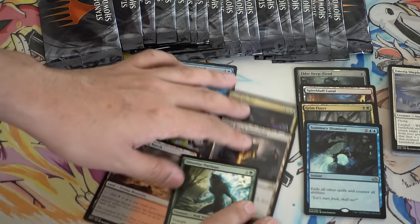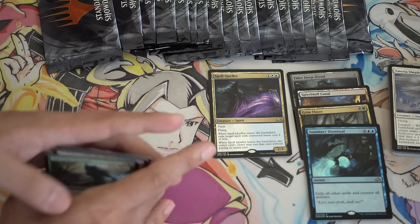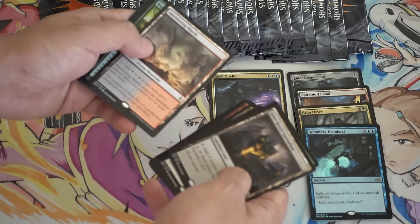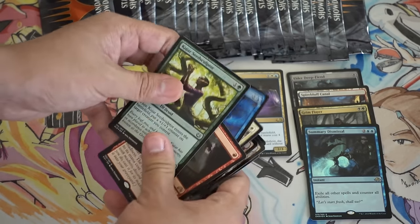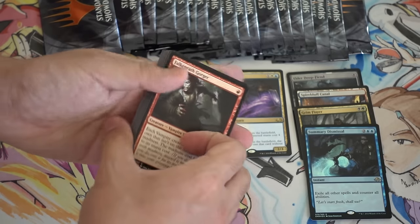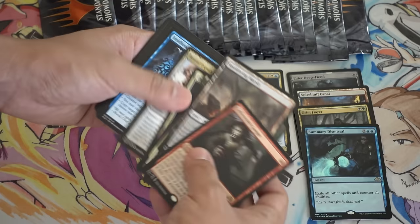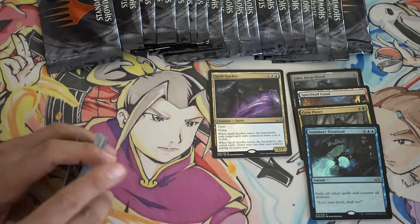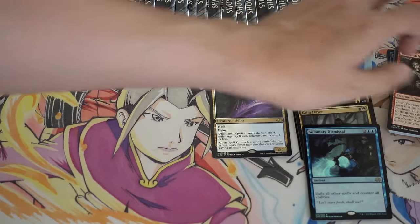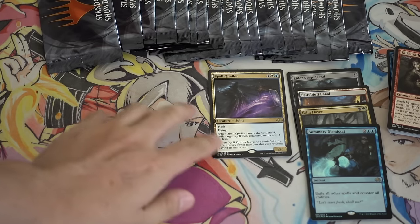And the rest of it — I guess Queller is above $5. So let's put that in here. The land is not bad, it's just not very good. So I think we have our first duplicate. Just such random stuff. This is amazing to do open. I'm having so much fun because literally it could be anything in these packs.